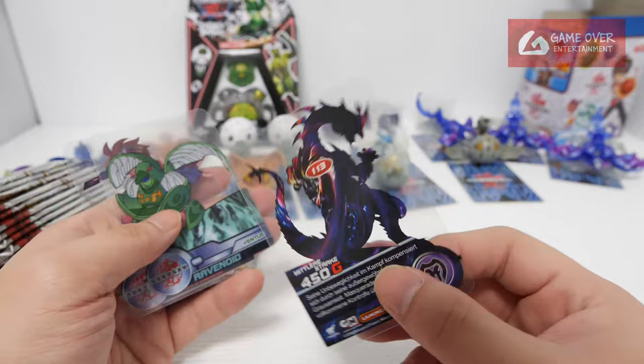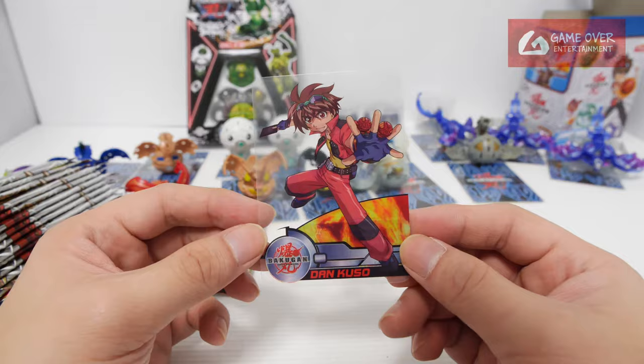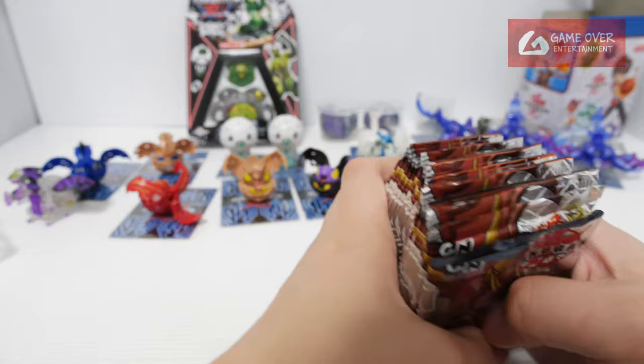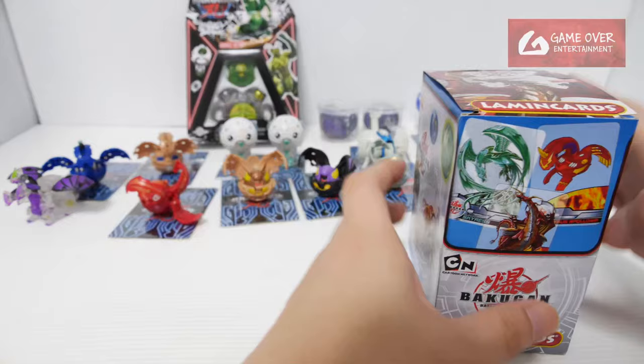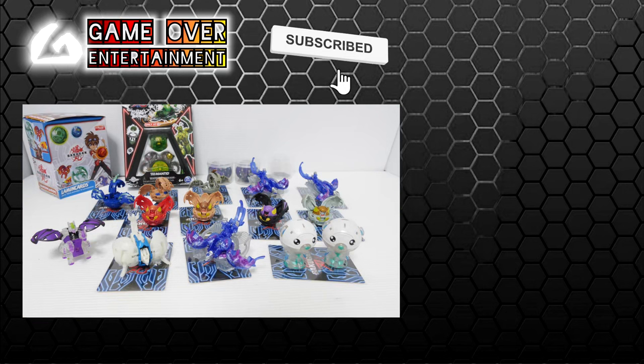I wonder whether you can play this card. Ravenoid, Ventus, number 54. And of course we have Dan Kuzo. I'll open one pack just for fun - the rest I might or might not open, whether I have time or whether I want to open it at all. So these are the Lamin cards. So this has been my vlog post for today. Thanks for watching - if you enjoy this content, please click the like button and subscribe. See you in the next video. Thanks, bye.